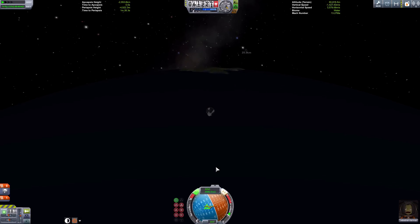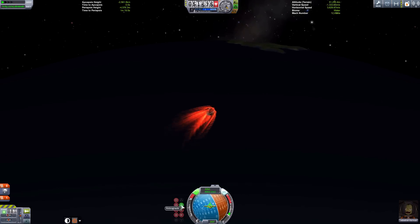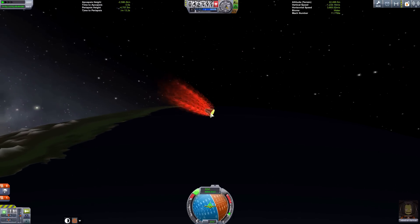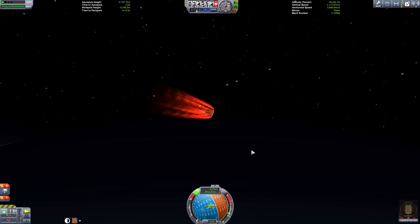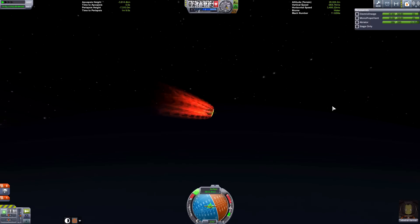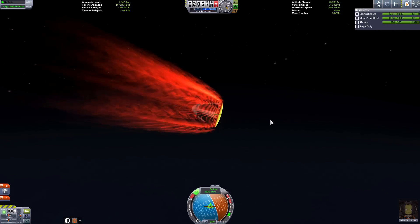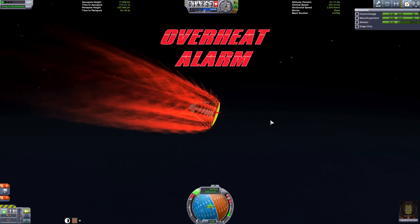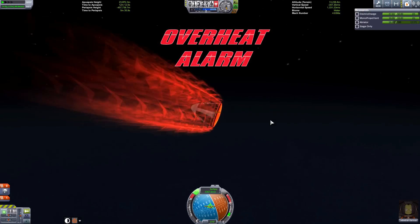We're in the atmosphere now. Make sure your probe is pointing retrograde so we can enter the atmosphere correctly. Once you're in the atmosphere you can disengage the SAS. Hopefully we haven't got too steep a descent angle. We're overheating — we're in the red — but we're slowing down now.